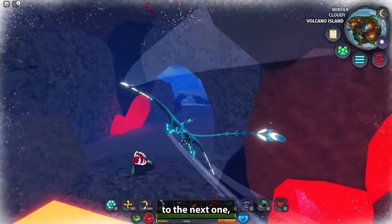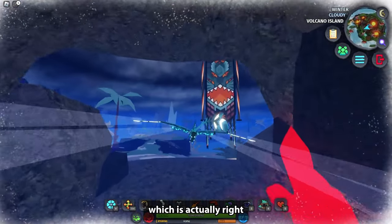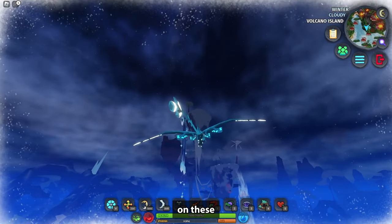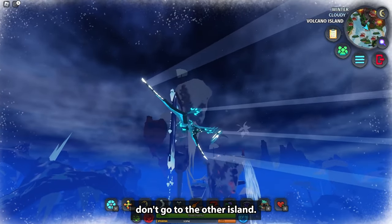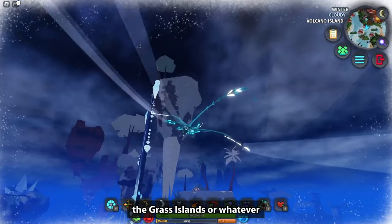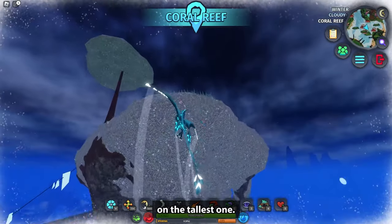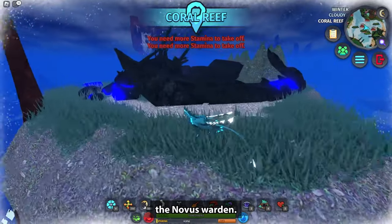Next up is the Novice warden, which is actually right near the Guard warden shrine. You want to go up to the grass islands — don't go to the other islands — it's going to be on the tallest one. This is going to be the Novice warden.